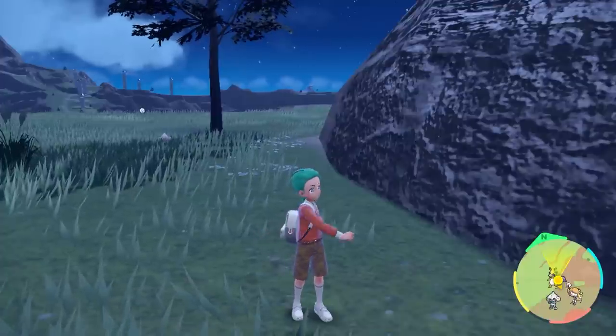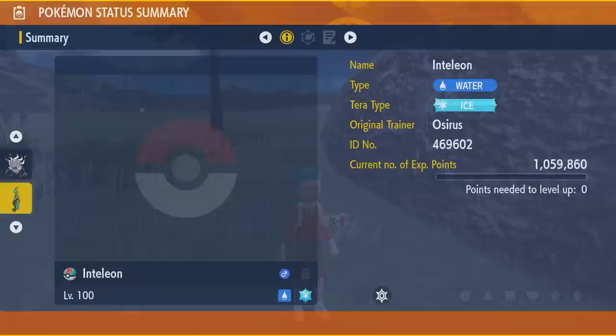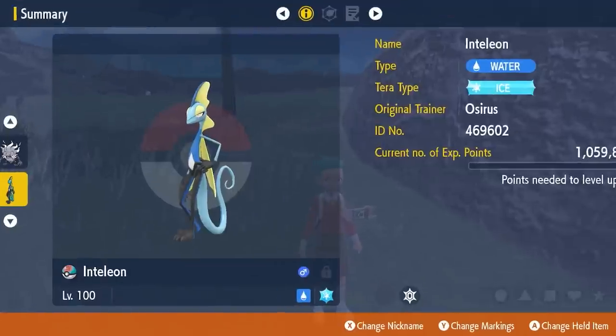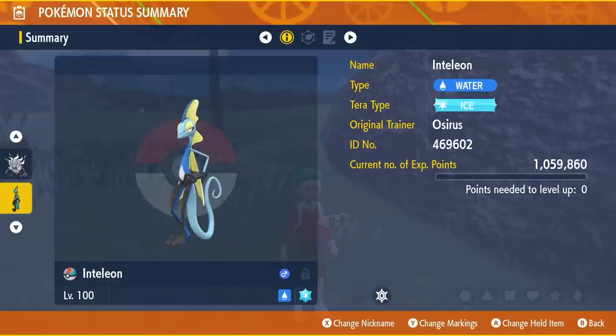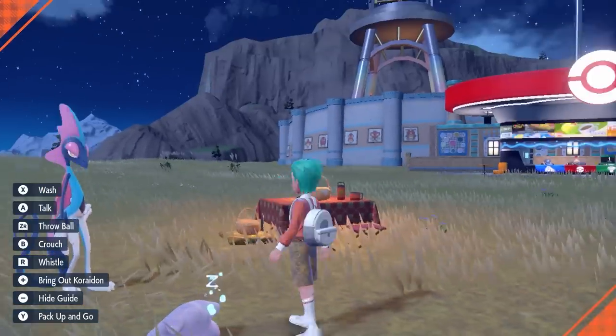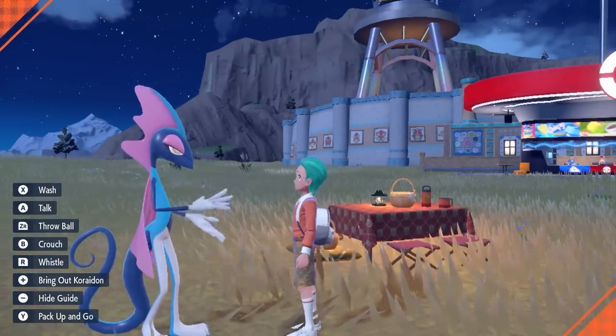After defeating the Inteleon raid you'll get the chance to catch it in any Pokeball you like. It's important to use the exact Pokeball you want your shiny Sobble in because you won't be able to change it once it's caught. Whatever ball you catch your Inteleon in is the one that will be passed down to all your baby Sobble. Personally I wanted the shiny Sobble in a Lure Ball, so that's what I used to catch Inteleon after beating the raid.